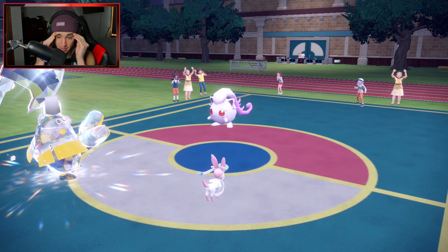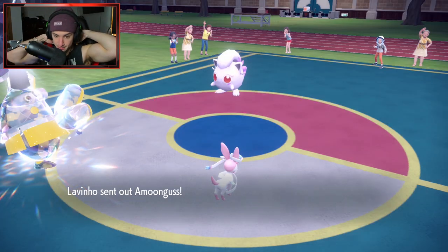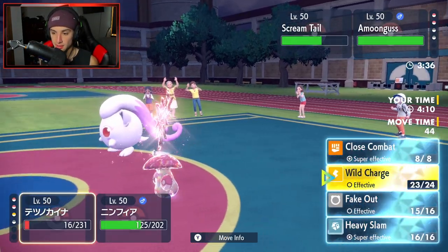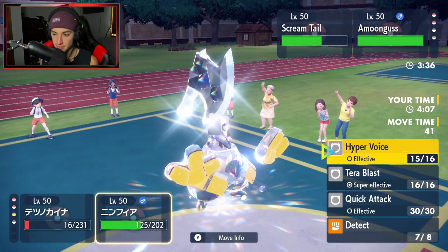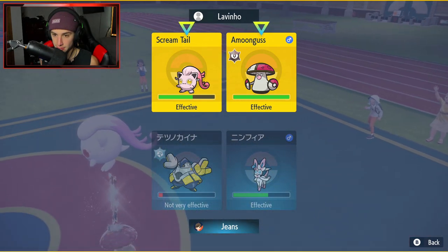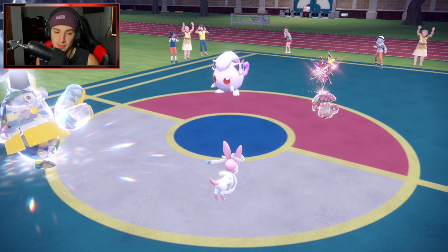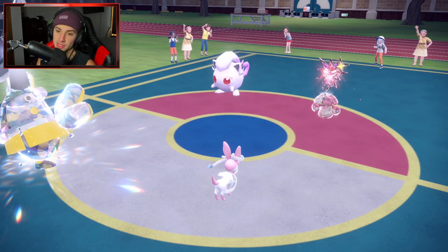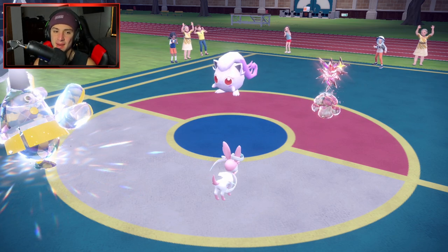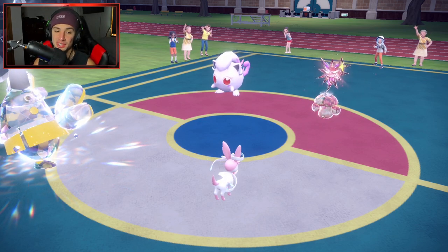Amoongus comes out — it's obviously the slowest Pokemon here. We definitely want to go for Heavy Slam and Hyper Voice. Jigglypuff does go first and I don't know if it has enough attack power to take out my Iron Hands. If it's just Play Rough we might be able to eat it up. It doesn't hit us hard — that was a good Tera from us. I'm kind of upset I protected when he doubled down to Iron Hands.